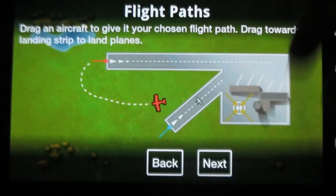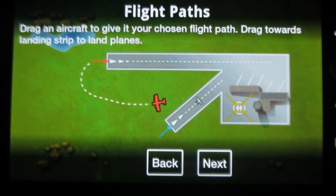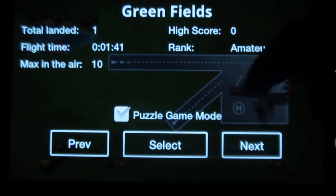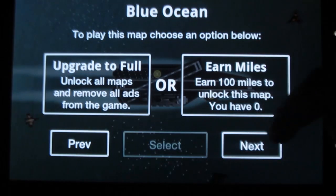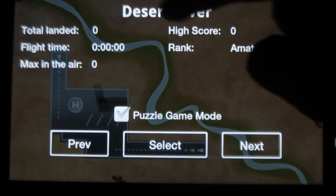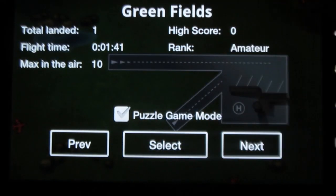Under help, you can see the tutorial to play the game. Under select map, you can select a theme, say blue ocean, wings of history, desert river, green fields and so on.